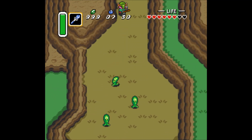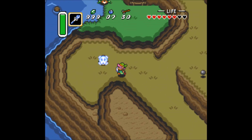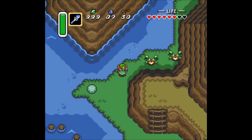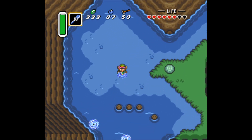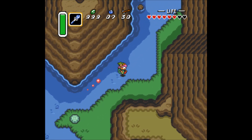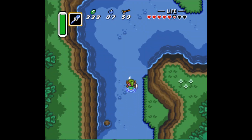For example, those guys — you can throw powder on them and they don't electrify you anymore once you stab them. Here we are in Zora's Domain.